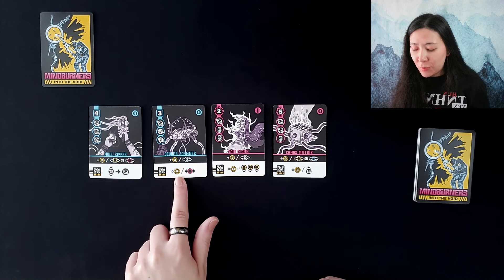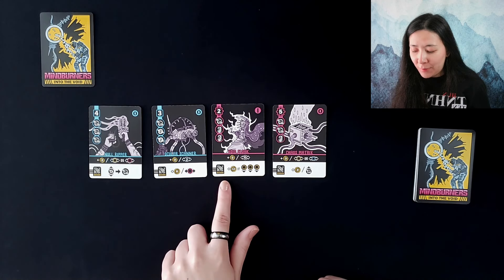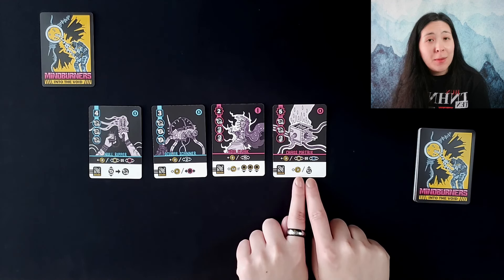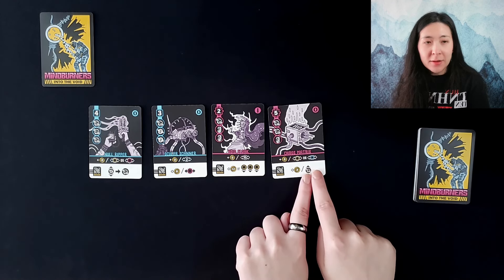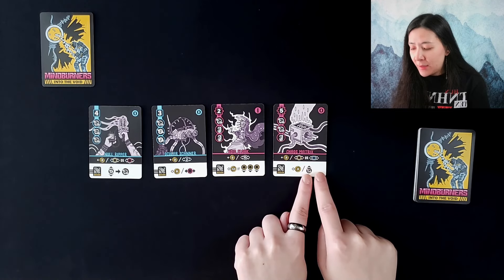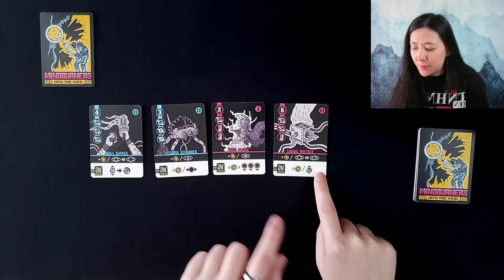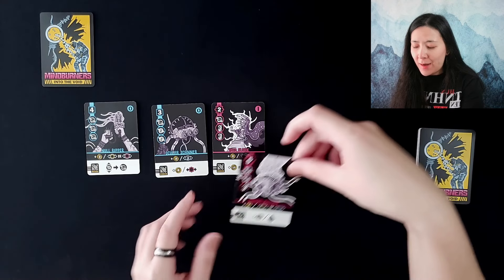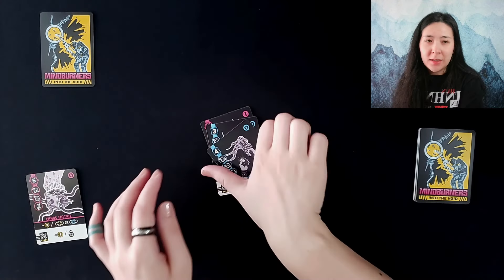We can also get six points for each red as an install ability, which seems pretty good. The other thing I see is that we can get three points for each of the skull icons that our opponent has using the Chaos Matrix — there are quite a few skulls here, so this would always be nine points if they get this card. I think we're going to go ahead and take the Chaos Matrix into our hand.